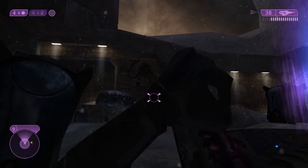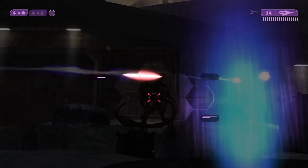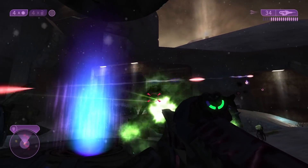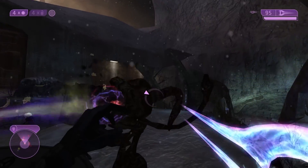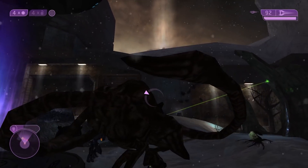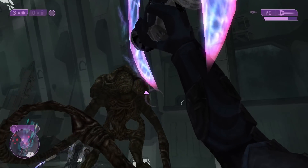Besides missing features, Juggernauts are also taken out fairly easily. They're slow, very large targets, and often get stuck on objects due to their size. They're effectively stunlocked when using an energy sword against them as well. Taking all this into account, it's not difficult to see why the Juggernaut was cut from the game.